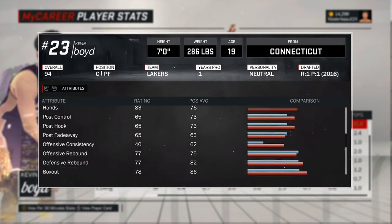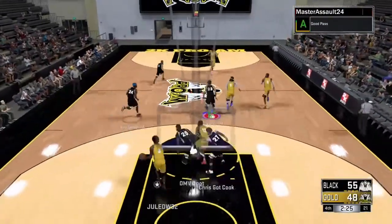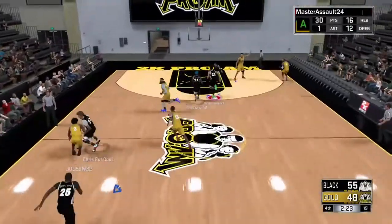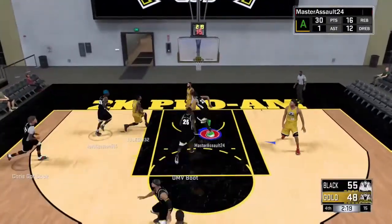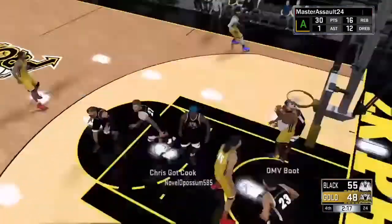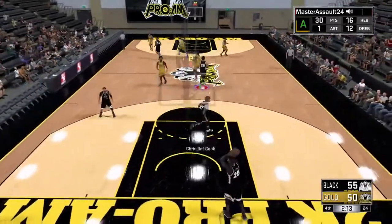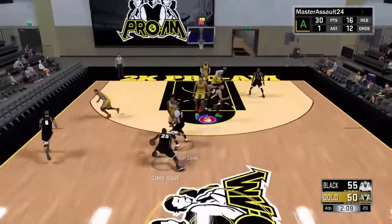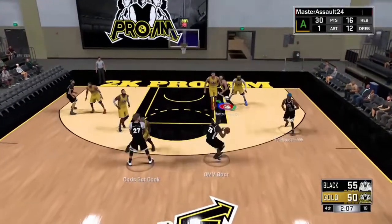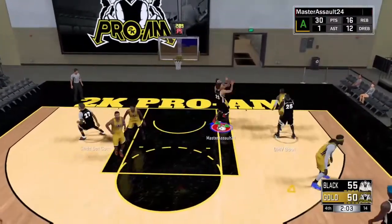You definitely want to get your draw fouls up there, because centers get a lot of fouls. The reason why I chose paint protectors as the best center archetype in 2K17 — I'm going to break it down real quick. Paint protectors can really lock down any center archetype; they can actually lock down any archetype in the game.